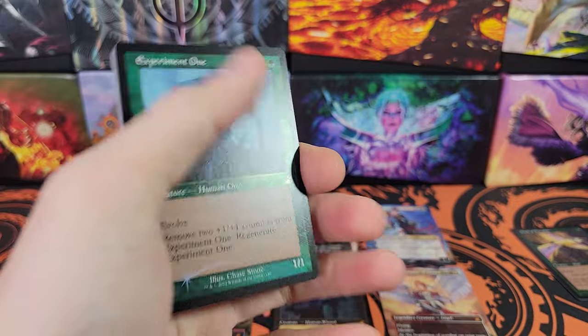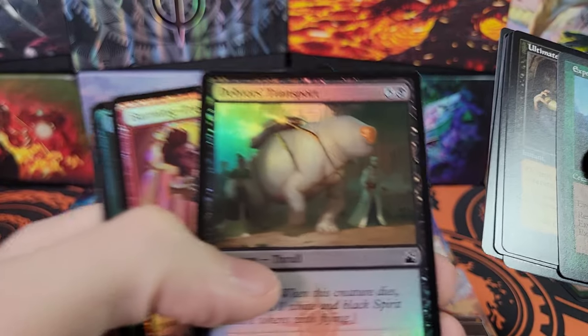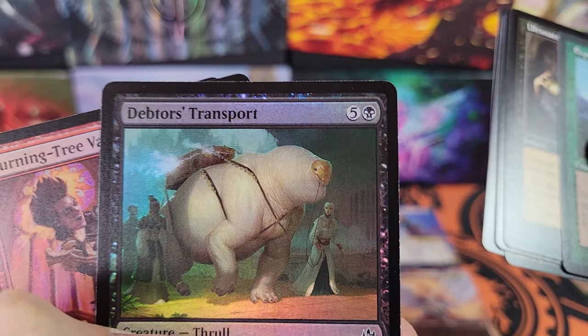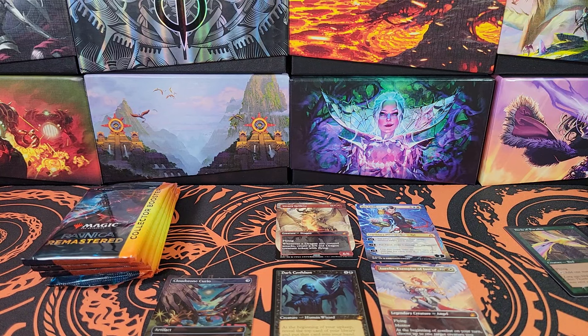Let me check real quick. Guildgate. Eyes everywhere. Debtor's Transport. Burning Tree Vandal. I want to check if that's a Guildgate... Guildgate. Just looking for lands. Guildgate. Guildgate. Guildgate. I do believe that is just our second Shockland. So two Shocklands for the box so far.